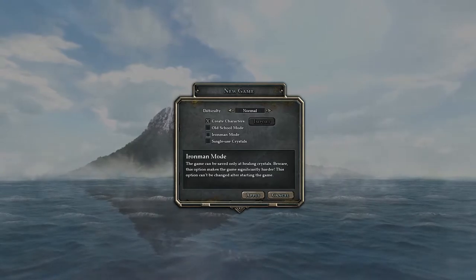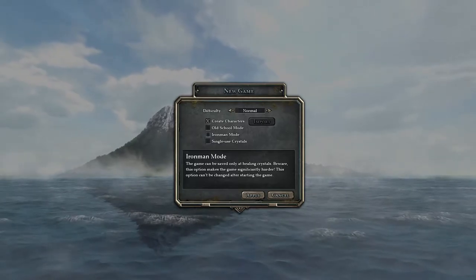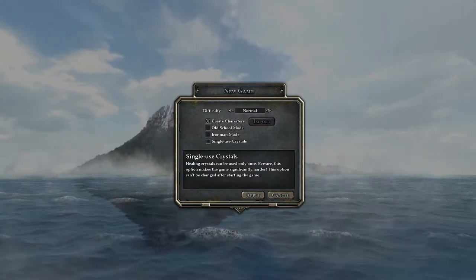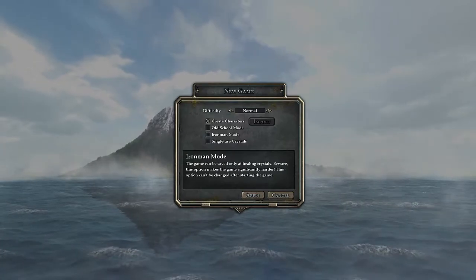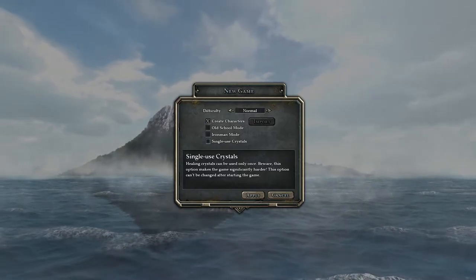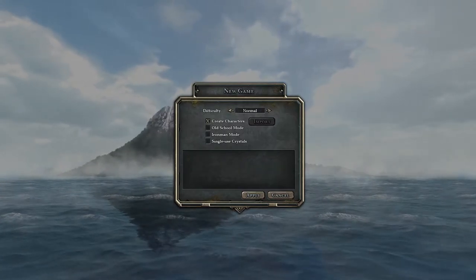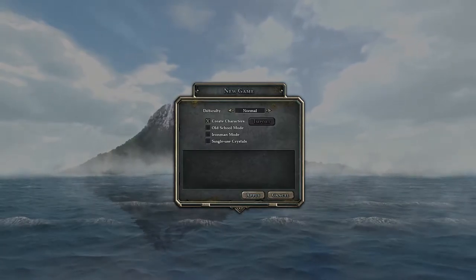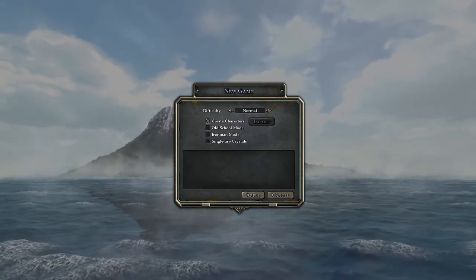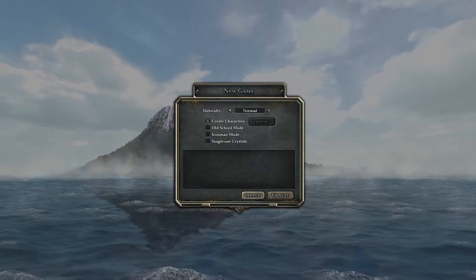We also have Iron Man mode, which means we can only save at certain locations, but we're gonna skip that for convenience. Finally, we have single-use crystals, which are basically healing items. I'll leave that unchecked for convenience as well. Checking Iron Man mode, single-use crystals, or old-school mode is just gonna slow things down, so we're gonna skip those for this playthrough. Now let's go ahead and create our characters.